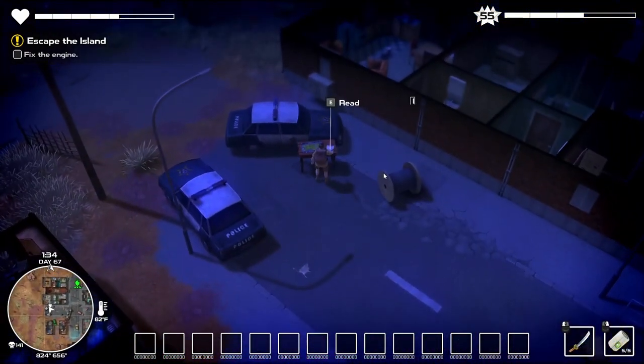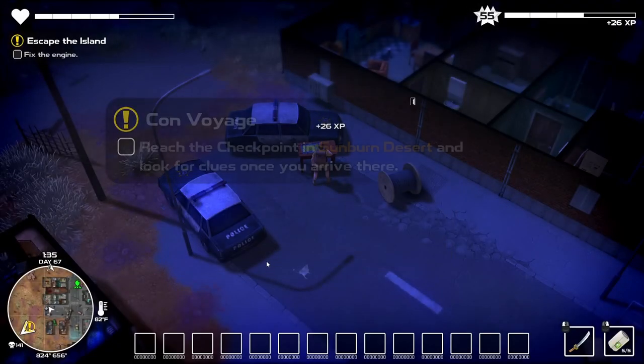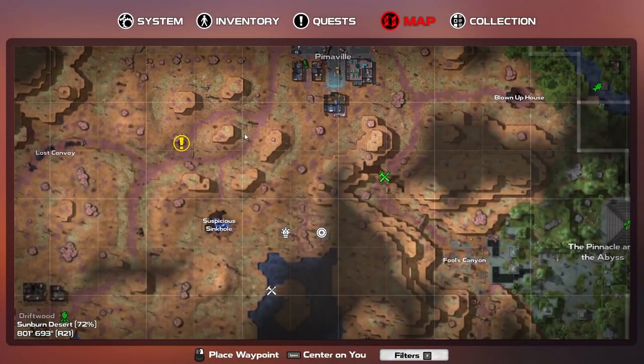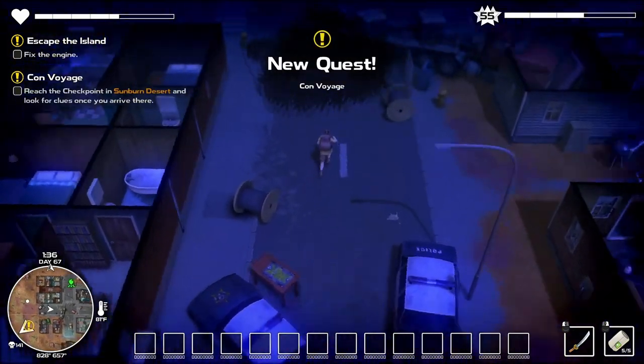The next thing we've got is a quest. Our unit was supposed to provide escort for a convoy with important cargo passing through Pimaville. The problem is the convoy is already half a day late — just got confirmation they haven't reached checkpoint C. We are not equipped to venture out in the desert to look for them, so it seems we just have to wait. Checkpoint C would be down here. They're even nice enough to put a marker there for you.